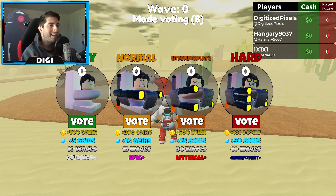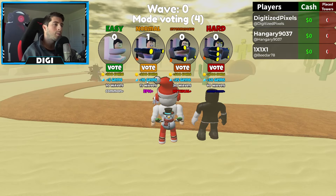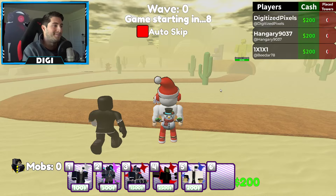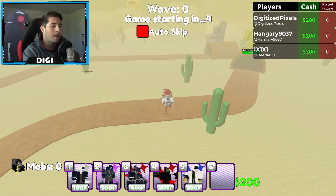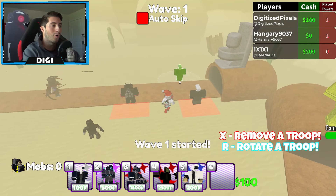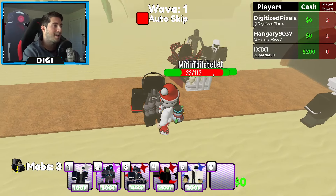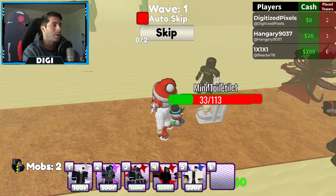We got Easy, Normal, Intermediate, and Hard — let's do Normal for now. We start with 200... oh boy, this is not gonna start well guys. We got Dark Speaker Man right there and we are ready. Hey, are you going to help, buddy? Are you gonna do anything?